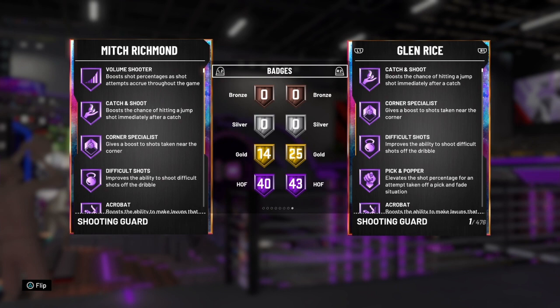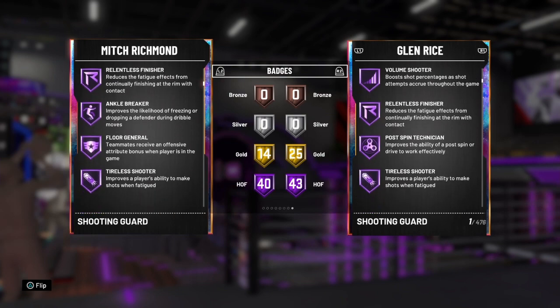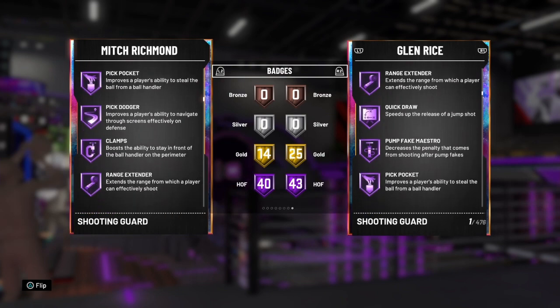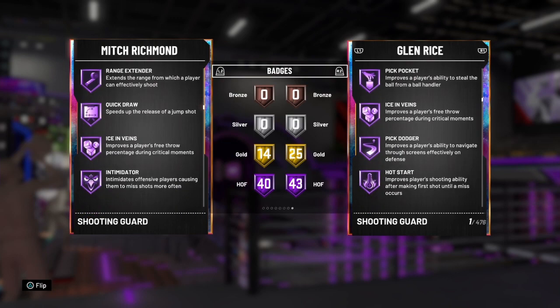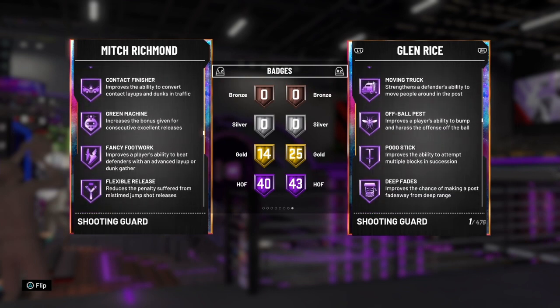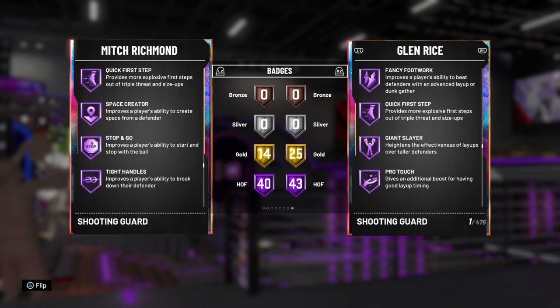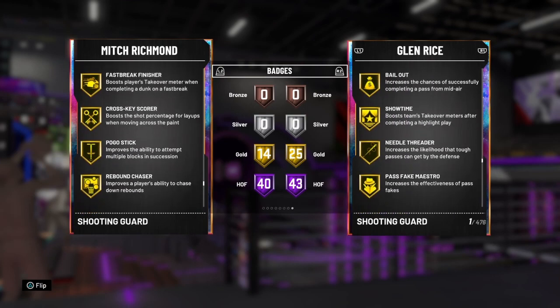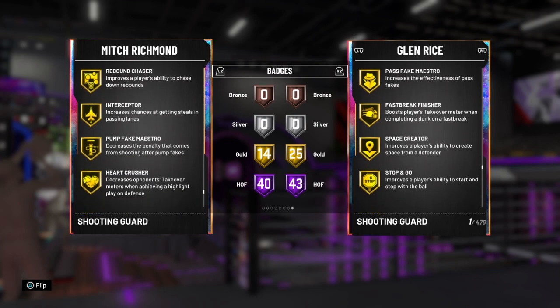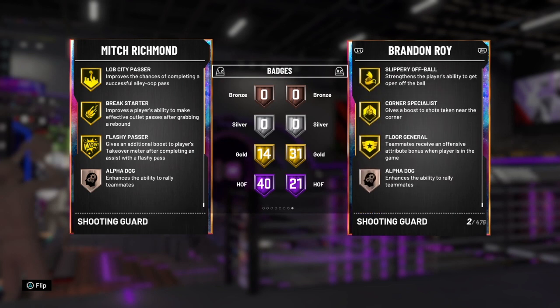Mitch Richmond has 40 Hall of Fame and 14 gold badges including catch and shoot, difficult shots, floor general, dimer, pick pocket, pick dodger, clamps, range extender, quick draw, intimidator, trapper, green machine, flexible release, downhill, handles, unpluckable, quick first step, and gold badges pogo stick and rebound chaser. This card is going to be exceptional.